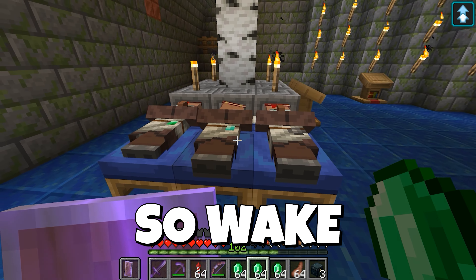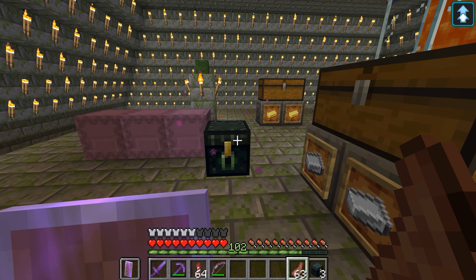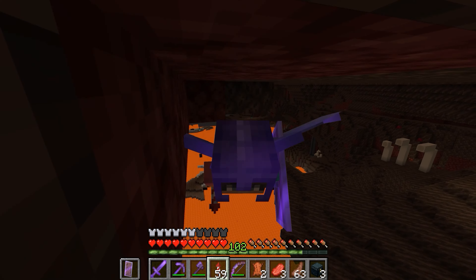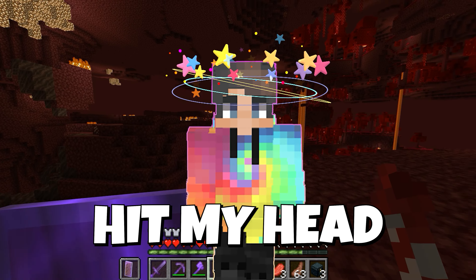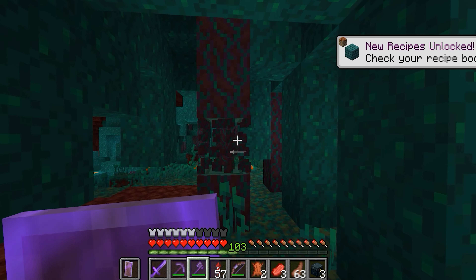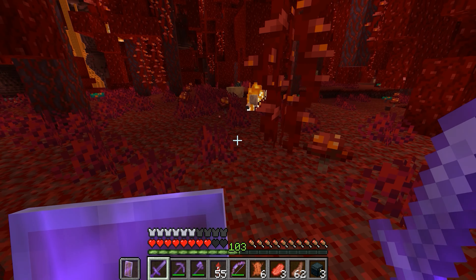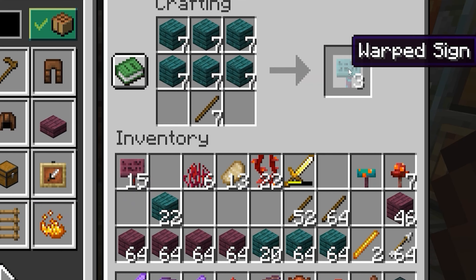Now I need some name tags, so wake up villager — I gotta do some trades with you to get some name tags. Next I need some wood from the nether, so let me grab my netherite axe. I was trying to do a cool flying montage but then I hit my head and messed it all up. Anyways, here's the biome that's gonna give us warped wood, and I might as well grab crimson wood too so we have both. And with these planks from the nether and these sticks I have the ingredients to make the signs I need.